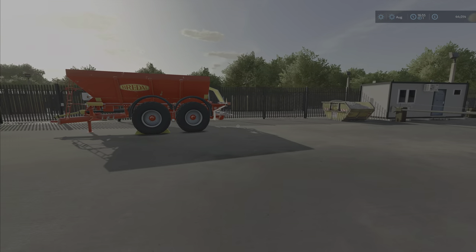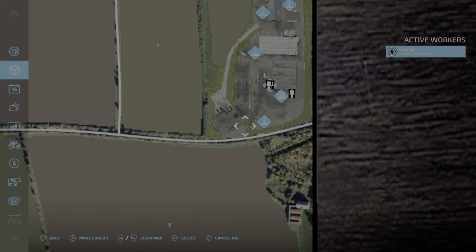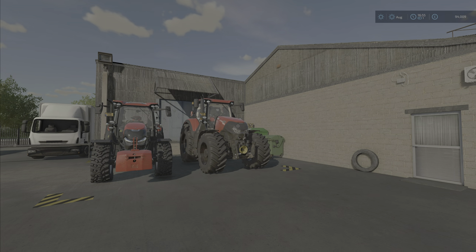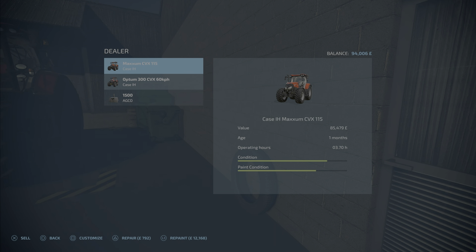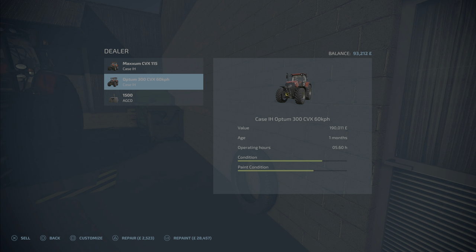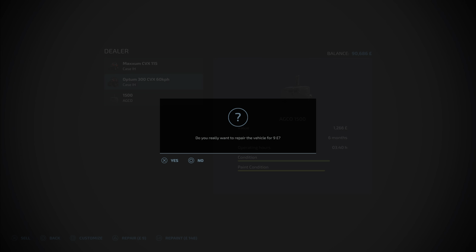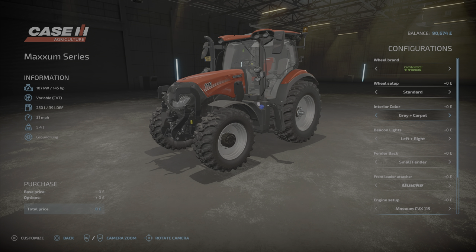Okay, here we are. I got a fertilizer spreader ready to go here. So I need to get a little bit of money out for a moment. I will take another 50 on the 100, just in case, because this will probably be good to service these guys also, so we'll repair that one. And that's already two and a half thousand. So we need to also fuel up the Optum — it's running a little bit low.